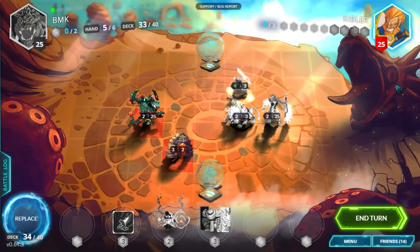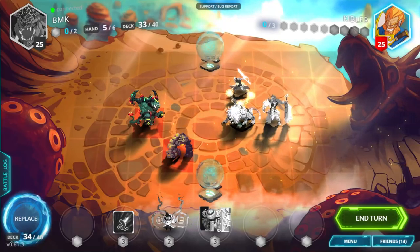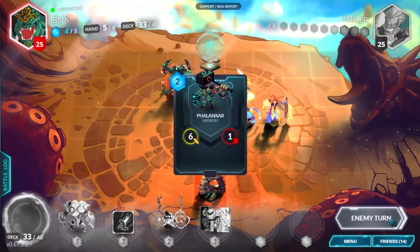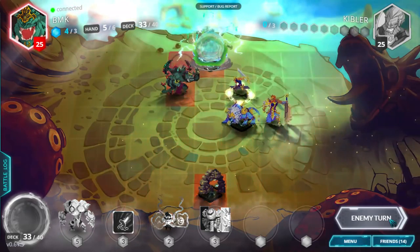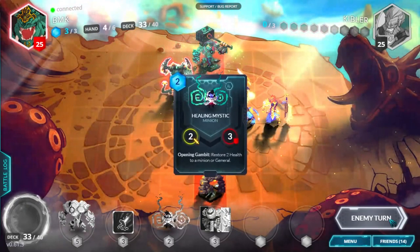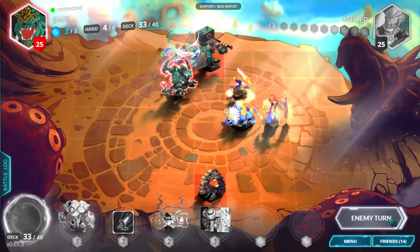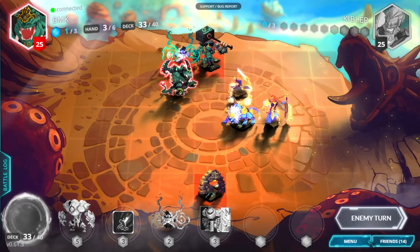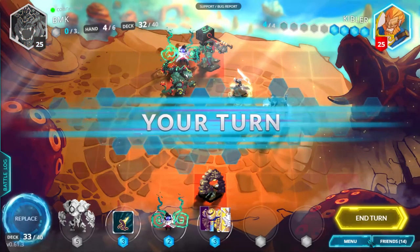You'll frequently want to position this second minion on a space that can access the Mana Spring tile your opponent cannot immediately move onto the following turn. After the Mana Spring tiles are all taken, positioning revolves around the minions and generals on the board, as well as cards you might be looking to play or cards you suspect your opponent might play. It's a big topic, and we'll certainly come back to it another time.